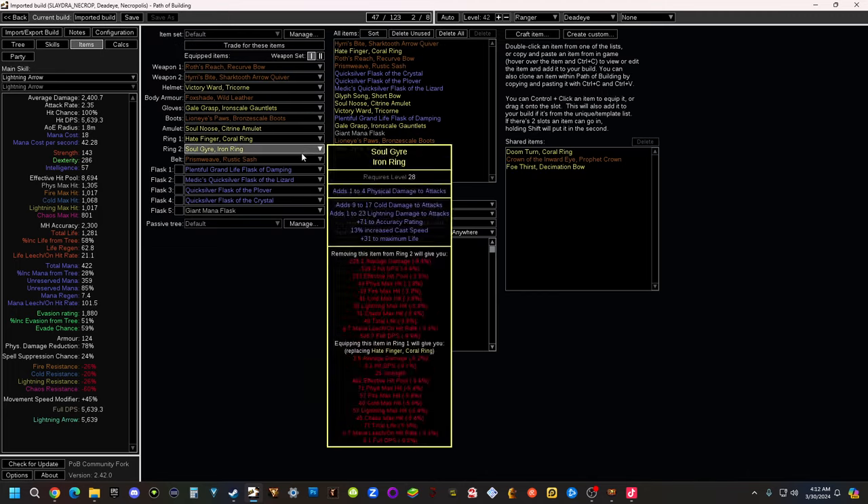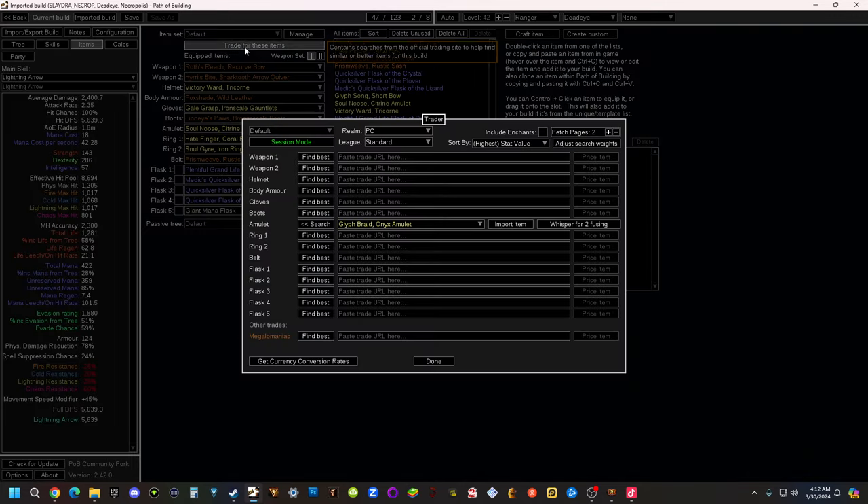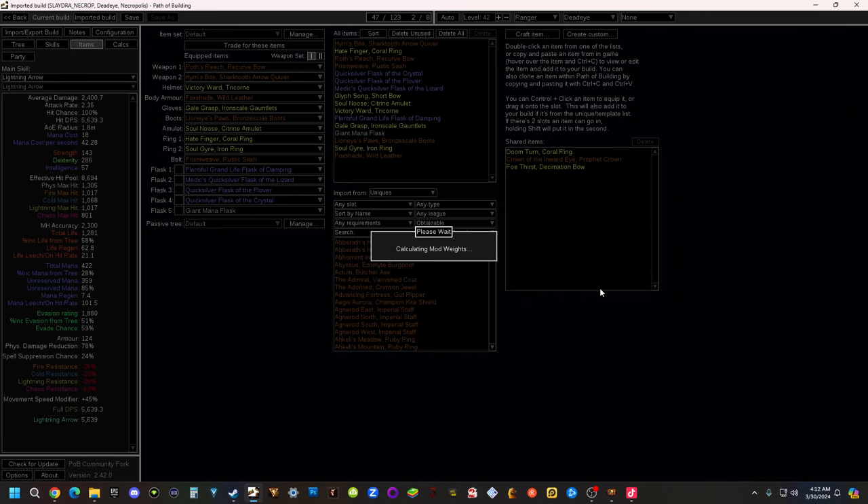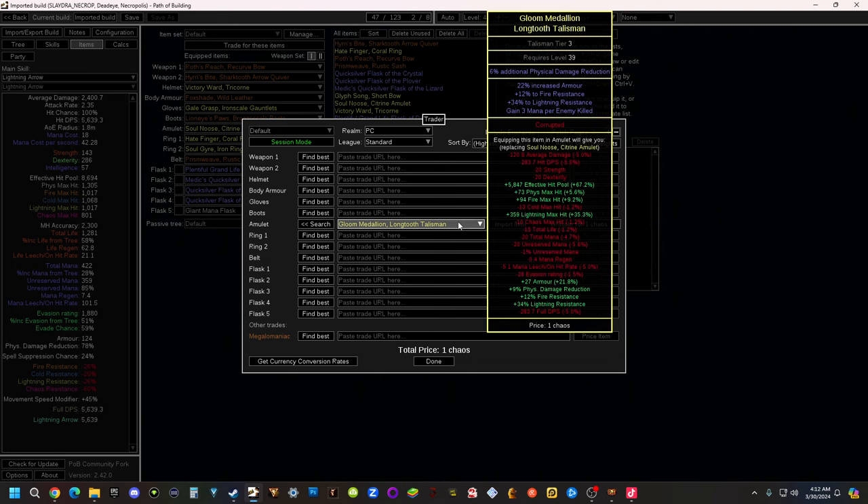What we're using it for is the items to actually trade for. So now I'm going to hit trade for these items. Let's say I want to replace my amulet - find me the best amulet. I've got one chaos orb. Max level that it can be is 45. Go ahead and hit execute. Now it's going to find me the best item. I can just whisper this person and it'll copy and paste to my clipboard so I can paste it in the game.